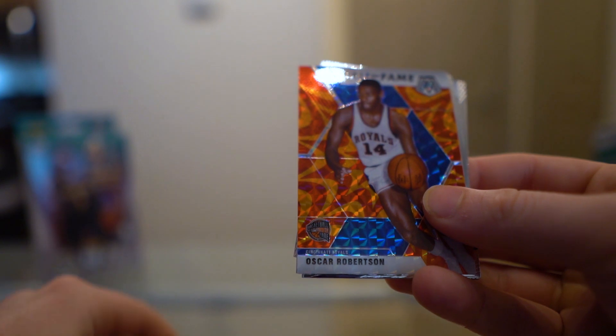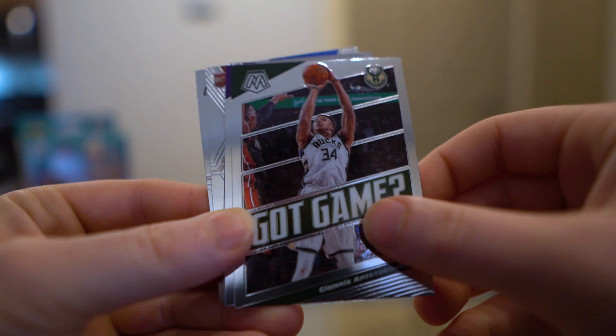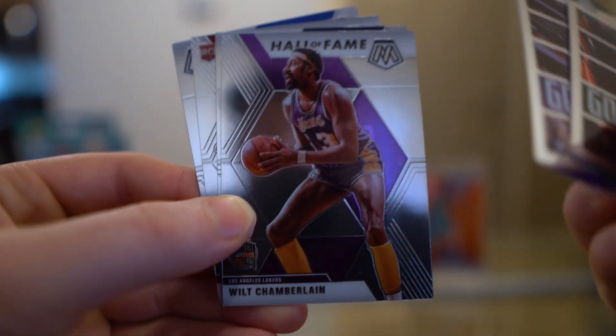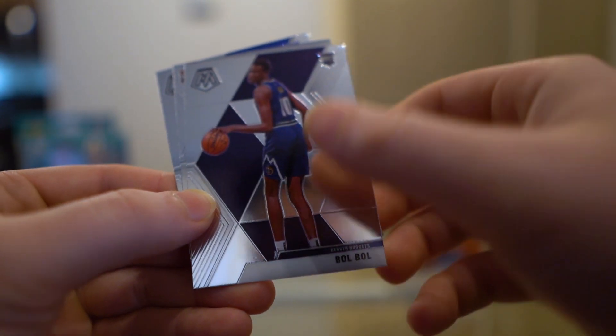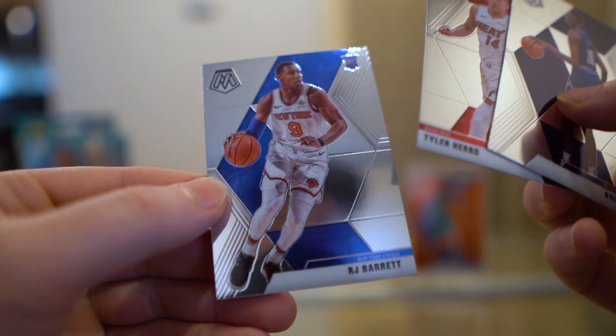Oscar Robertson — so three out of four rookies in the orange there. It's Got Game Giannis, Got Game LeBron, Hall of Fame Wilt, the Wilt booty shot, Debut Tyler Hero and RJ Barrett base. Pretty good there — nothing standing out like that Ja Morant, but still another successful box I'd say.